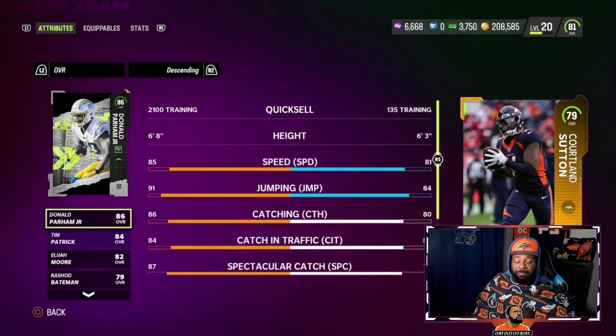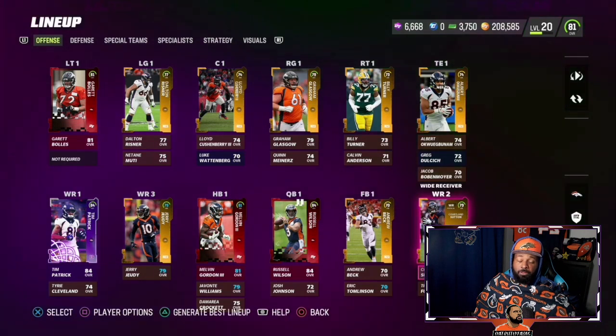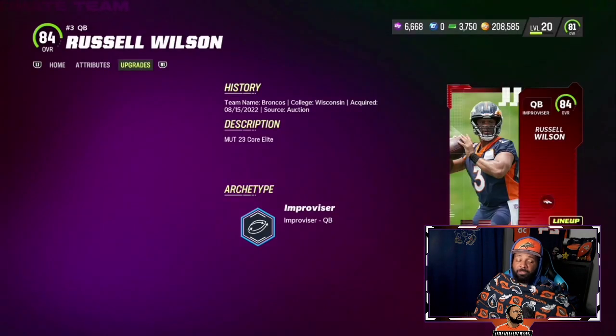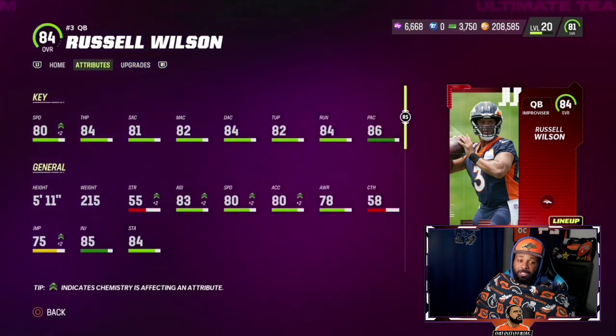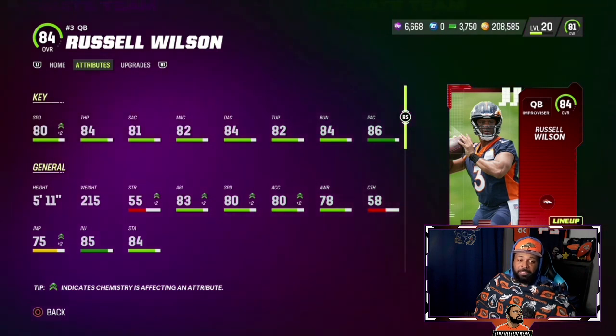We got Cortland Sutton, who also needs to elevate his game. Hopefully he gets back to his Pro Bowl level from a couple years ago. And thank the Lord we traded for Mr. Let's Ride himself. No money spent — Broncos theme team with Russell Wilson, 74 Duloc. We have Russell 'Danger' Russ Wilson, 84 overall, 80 speed. It's going to be a fantastic year.